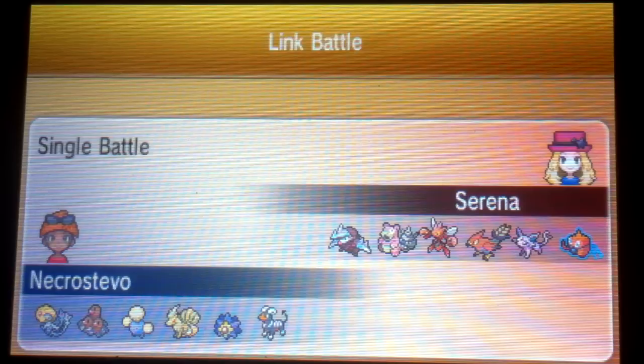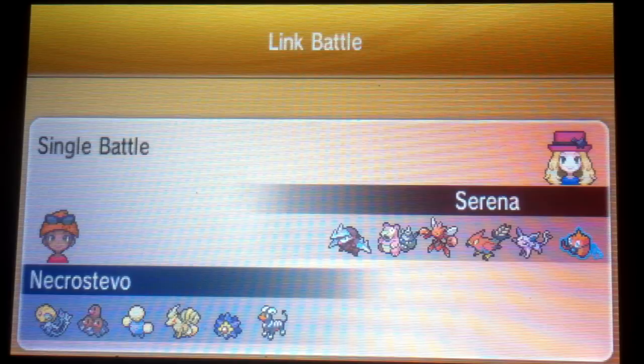The biggest thorn in his side of the field is going to be either Slowbro, depending on the build, or Talonflame. I don't have anything that really resists Talonflame's attack. So I'm going to have to keep Stealth Rocks from Excadrill off the field, and also avoid bouncing my own Stealth Rocks off his Espeon. So that's kind of the game plan for this battle — we'll see how everything goes.